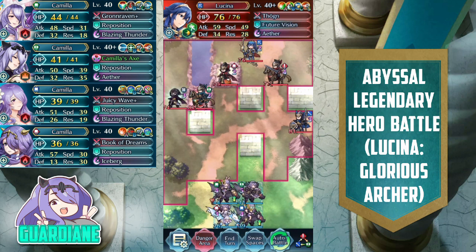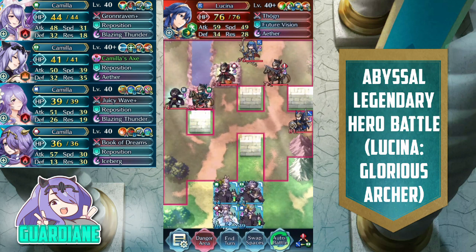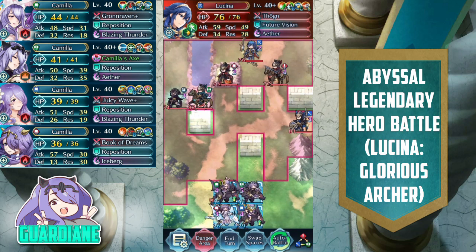She can only use Future Vision once per turn, so she can't leapfrog across multiple enemies, but her range is deceptive — be wary of her potential reach when she leapfrogs off certain enemies. I made some comparisons to Ryoma's map where we used a lot of Blazing Thunder due to the verticality and units lined up perfectly. In a similar vein, we're going to be using a lot of Blazing Thunder here as well. Let's take a quick look at the team.